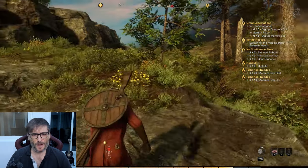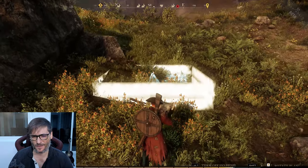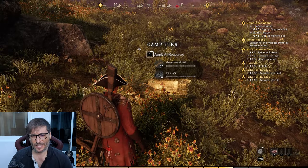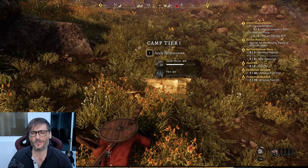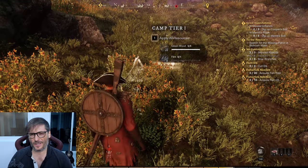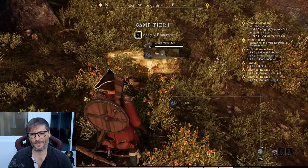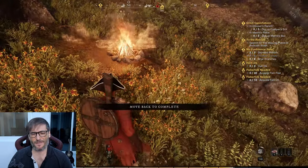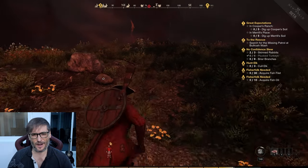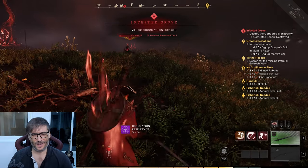We can see the corrupted grove up ahead. I'm going to place a camp nearby so if I die I don't have to run all the way back from town. Just press the Y key, find an even terrain area, and apply some green wood and flint — which you can find anywhere — to create the camp. As soon as you've applied all the resources, your camp and respawn point are set. Now let's go into the corrupted zone. Okay, there's the turkey and there is the corrupted soul — let's go.